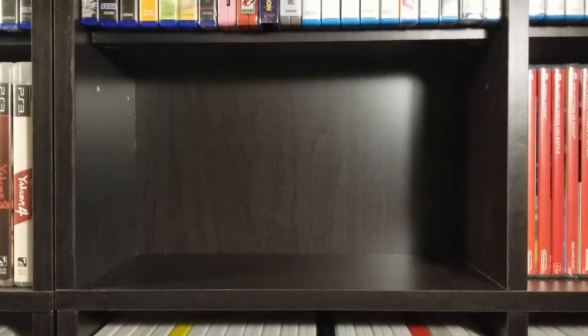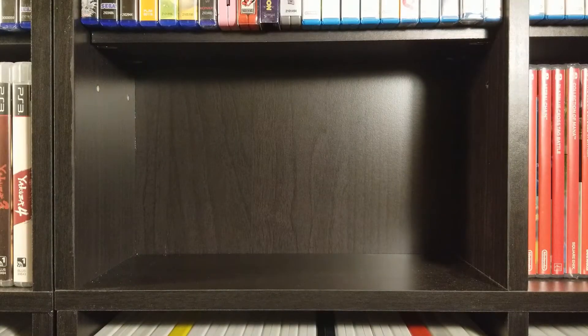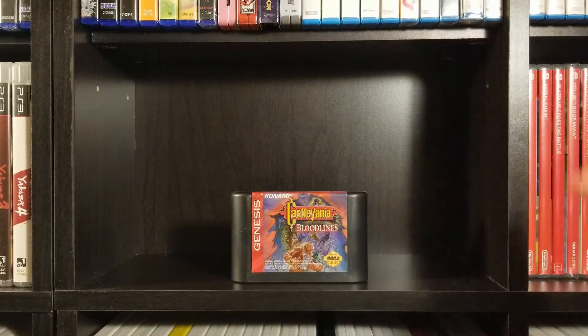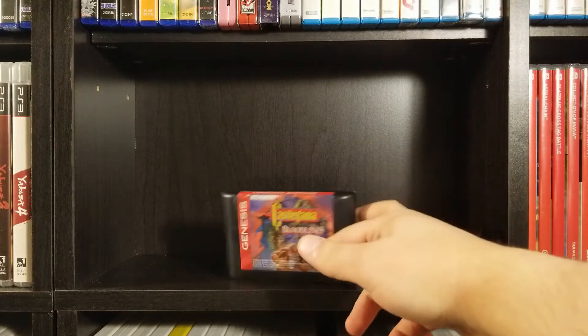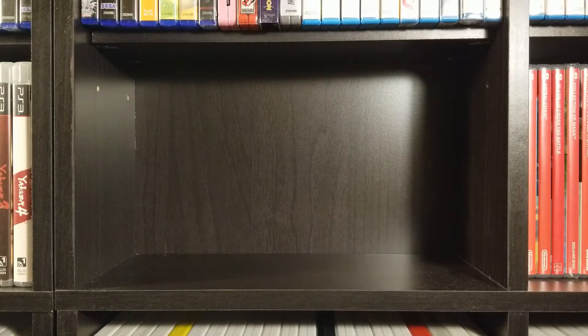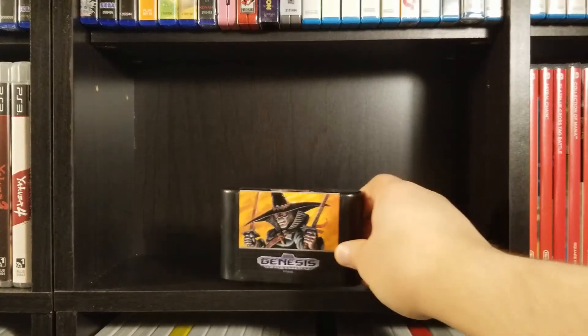Castlevania Bloodlines was hidden within the dishes at the Goodwill one time. Definitely recommend it — if you're into classic Castlevania and haven't played this one, check it out. It's a great classic Castlevania game. It is on the Castlevania collection they put out on PS4, Switch, and Xbox — I think that's 20 bucks for a whole bunch of old Castlevanias. It's also on the Genesis Classic, which I highly recommend.